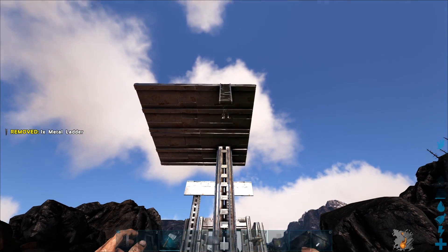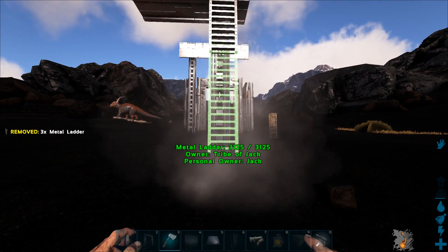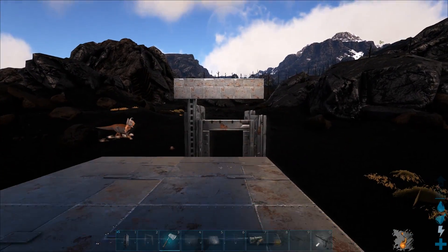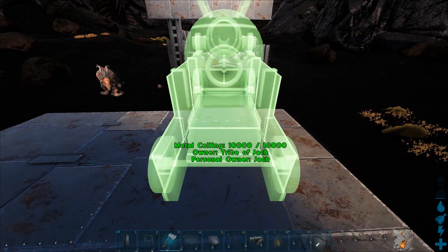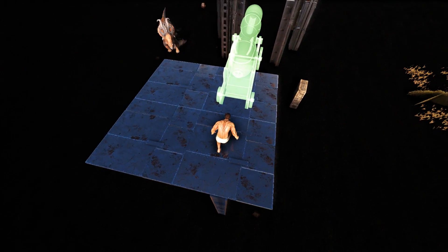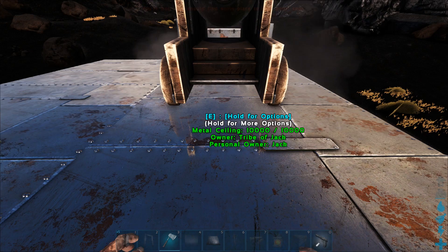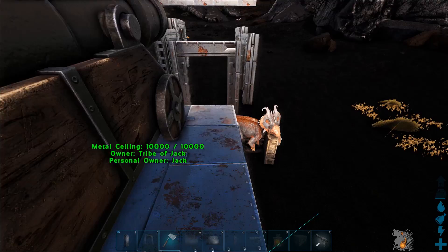You definitely want to make sure you hit that just right so it doesn't — you don't have to go all the way down, but you want to make sure you place this just right so that you can actually climb up. You can see I'm pretty close. You'll see why. Let me make sure I get this on here — that looks good, I'm just gonna go with that. Okay, I think that's it, let's drop back down here.